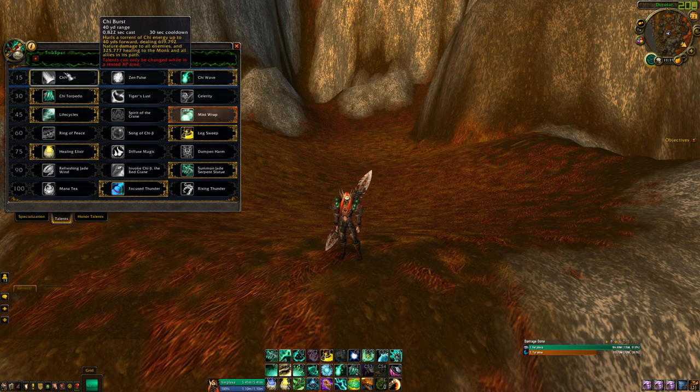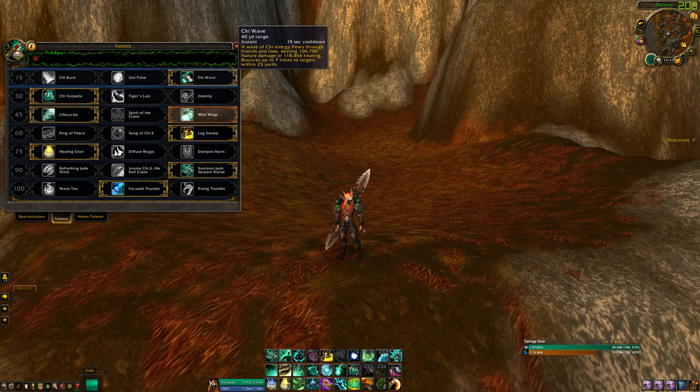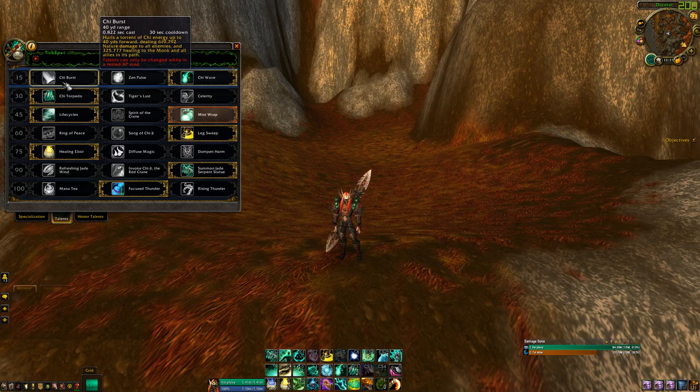For Tier 15 you have Chi Burst, Zen Pulse, and Chi Wave. I picked Chi Wave because it'll always be bouncing between an enemy and an ally, always putting out damage and healing. Zen Pulse I just don't think is viable. Chi Burst is way too easy to miss your opponents, so you basically cast a spell and got nothing from it.